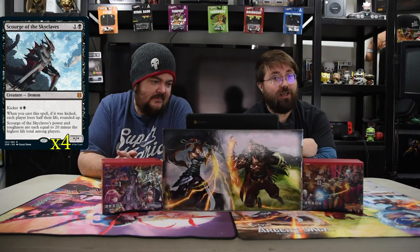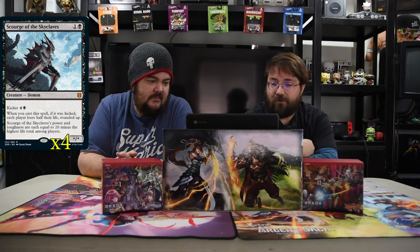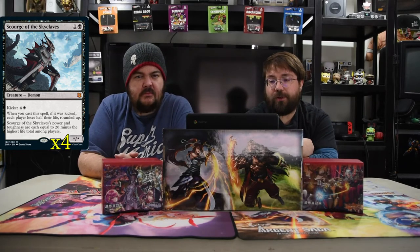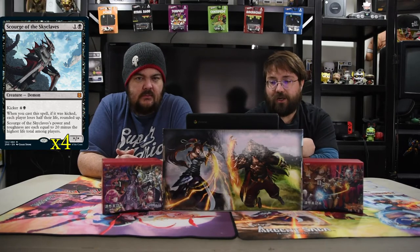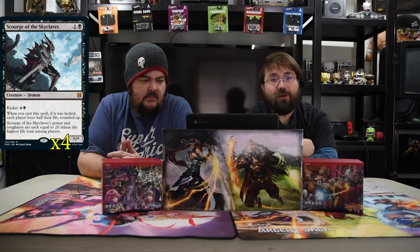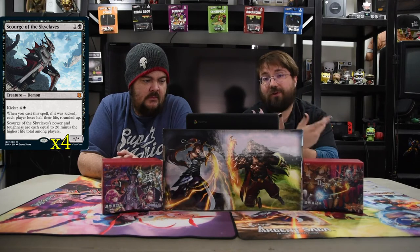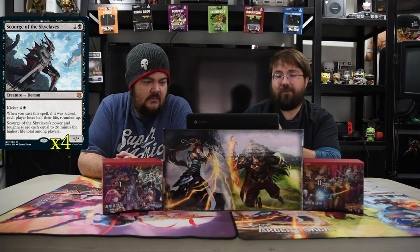Our Death Shadow equivalent today is Scourge of the Skyclaves. It's one and a black. Its power and toughness are star/star, but it has a kicker of four and a black. Whenever you cast a spell, if it was kicked, each player loses half their life rounded up. Scourge of the Skyclaves' power and toughness are each equal to 20 minus the highest life total among players. So even though you have to hurt yourself, you also have to hurt your opponent to hopefully get this guy going, and having a 19/19 that can do some damage seems pretty cool.